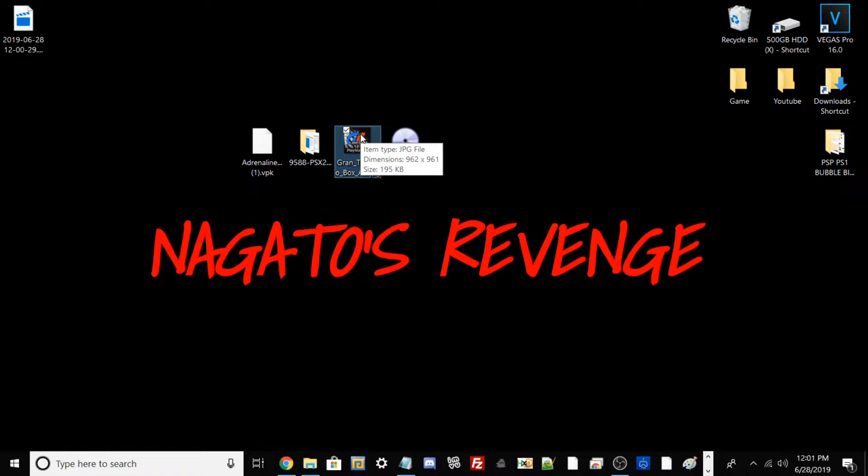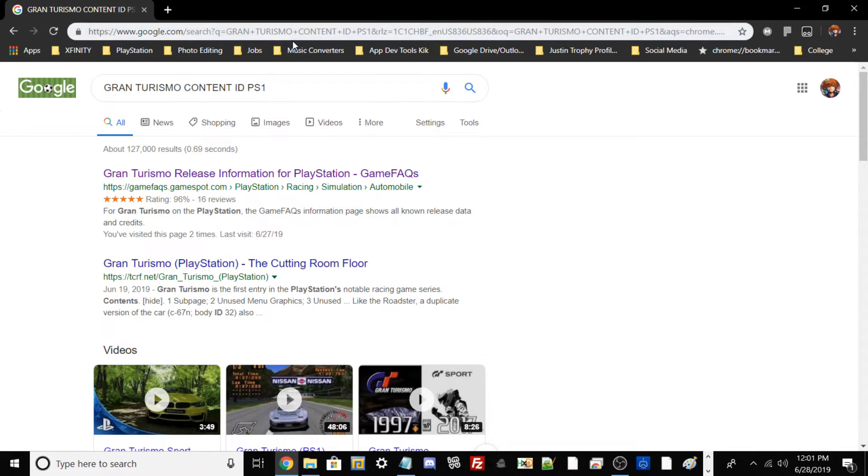I recommend getting cover art that is large and clear so it looks like an official Sony app bubble on your live area. With all files ready, open Google Chrome to find your game's content ID. As shown here, I typed 'Gran Turismo content ID PlayStation 1' into Google. The first site that usually lists content IDs for most games is gamefaqs.gamespot — just click that link.